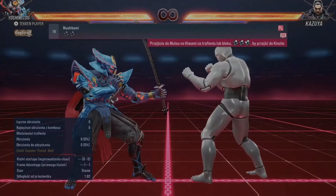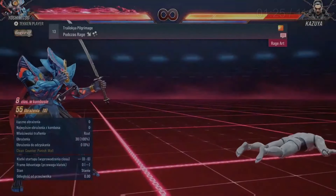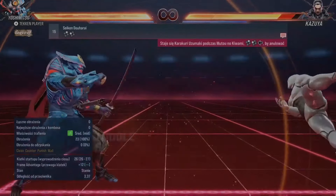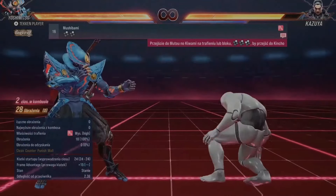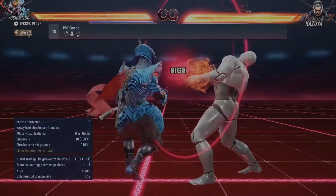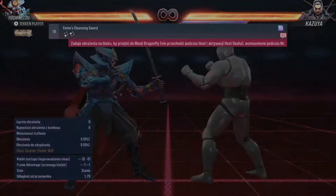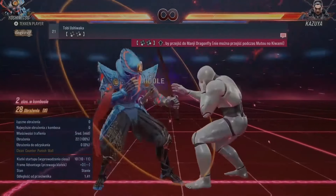Two two remains the same, two two with the new transitions. Two two two is plus 12 but your opponent goes way far away. Forward 4 with pushback - that's probably for wall breaks. 3-1 is a new move, so we have 3-1 with 1+2.